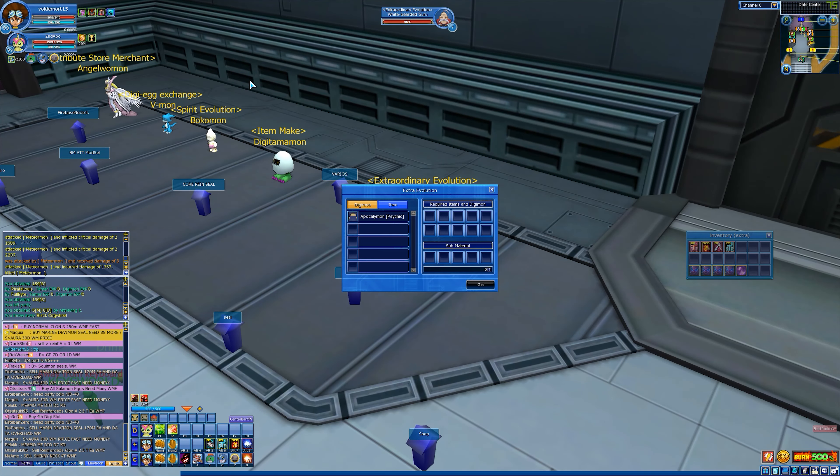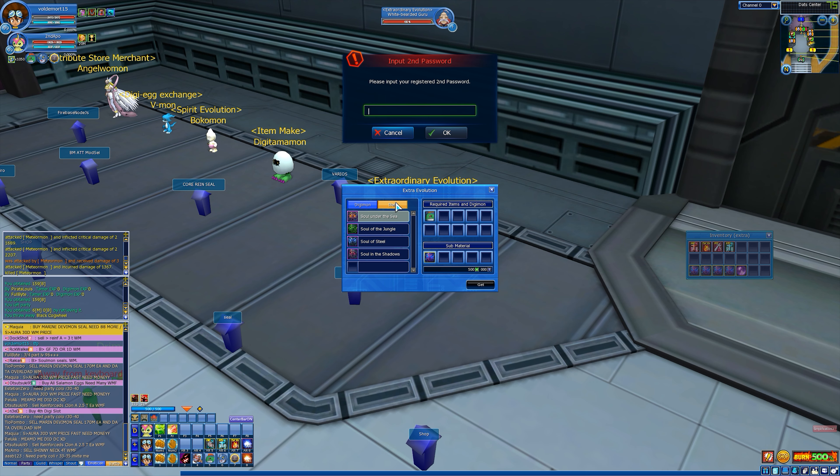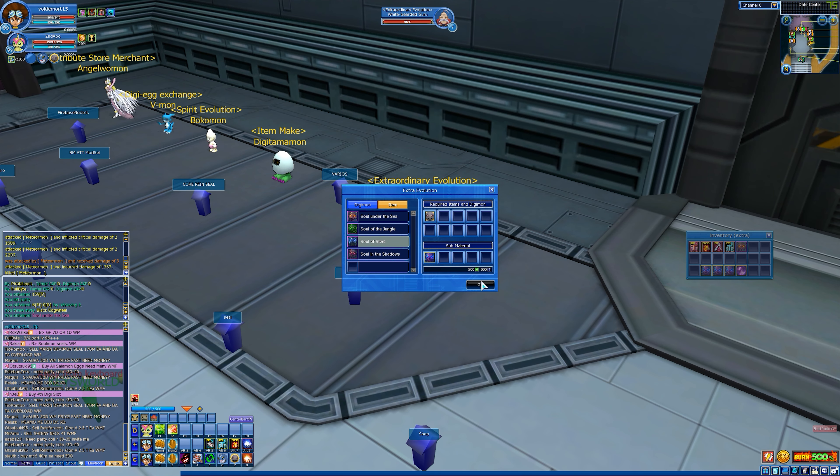You want to get them to level 99, which is what I did, and after that you just go to Genai at the center, then go to item and sacrifice four of your new Digimons. You need to enter your second password for that, and you'll be needing four new items to hatch a new Apocalypse on.